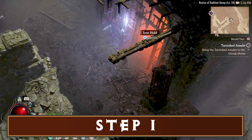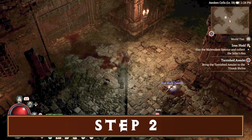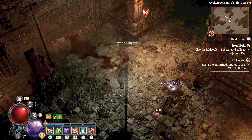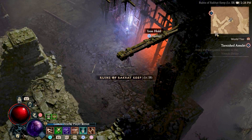Step 1: The first thing you need to do to reset a dungeon is to find a dungeon and clear it out. Step 2: Pull up your remote wheel and choose 'Leave Dungeon,' or you can just walk out — whatever's easier. When you get outside, you'll notice the green tick next to the dungeon icon on the map. This shows that you completed it.